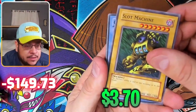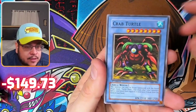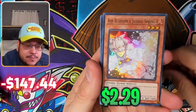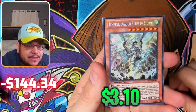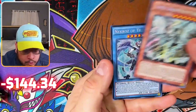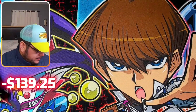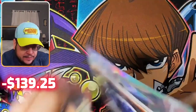First edition MRL — this is cool, Slot Machine, Crab Turtle. I always want to see those first editions, that's so cool. MRD as well. Galaxy Eyes Full Armor Photon Dragon, Ash Blossom super rare — nice. Dimension Shifter, Reasoning, and Tempest Dragon Ruler of Storms — oh wait, one more — Necro of Treasure. I'm pretty sure this is like a 2013 promo card from those tins, so yeah, pretty cool.